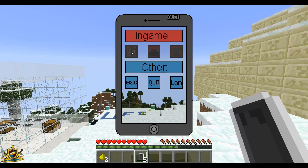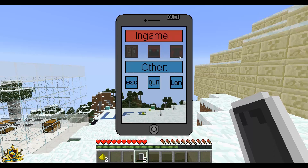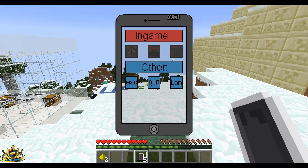Another good thing is you can get a crafting table out whenever you want. You can get an enchantment table without needing to place one down, and you can also place an anvil. And you can change the different settings, like escape, quit the game, or go to the main menu.